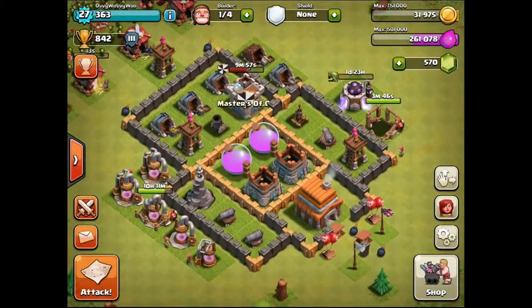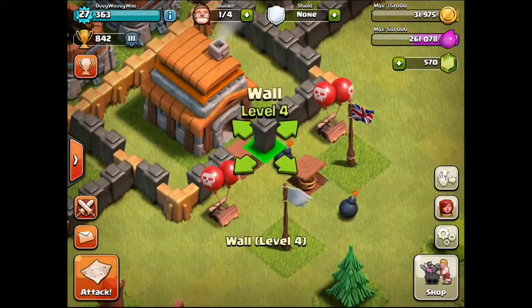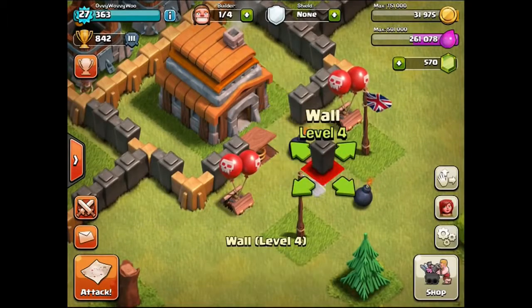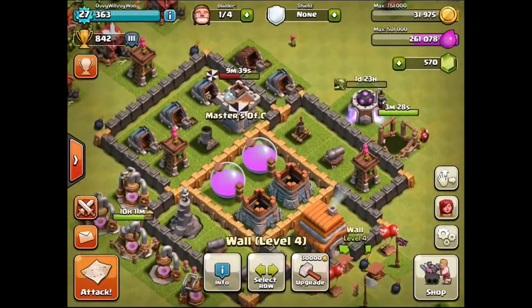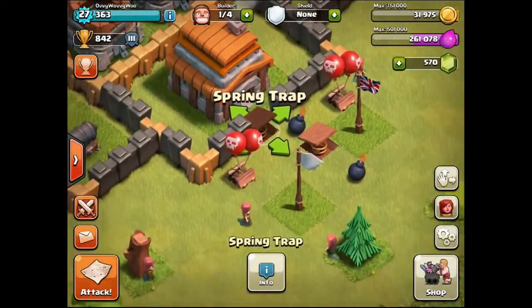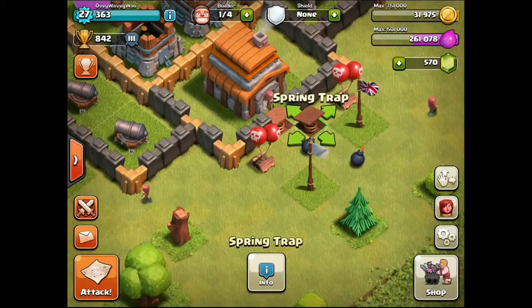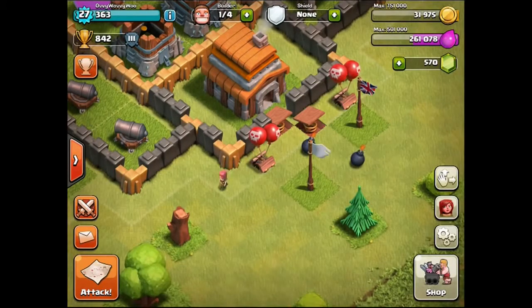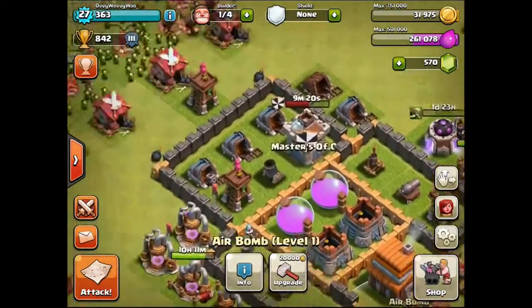If you are low level as well, feel free to copy my base — it works super, super well. Now while I'm missing one piece of wall, which is so annoying, can I nick a piece of wall from anywhere? No, it doesn't look like it. So I've put instead a spring trap there, a bomb, another spring trap, and another bomb a little bit further away. I've also got two air bombs just in case any air units come in and try to attack us.